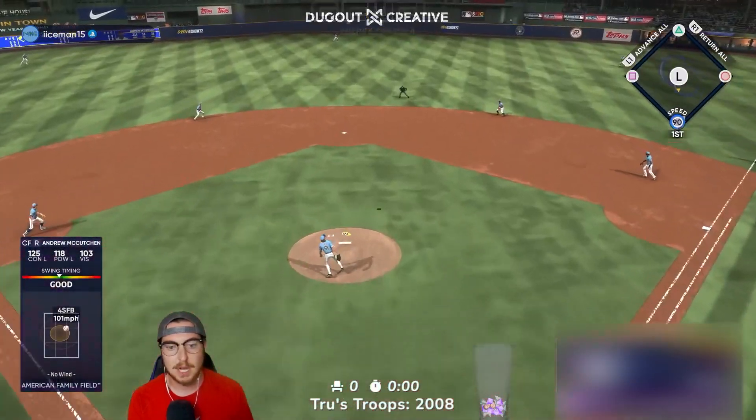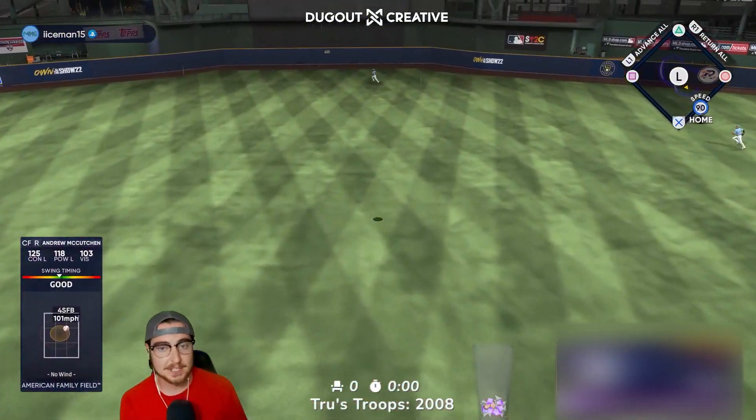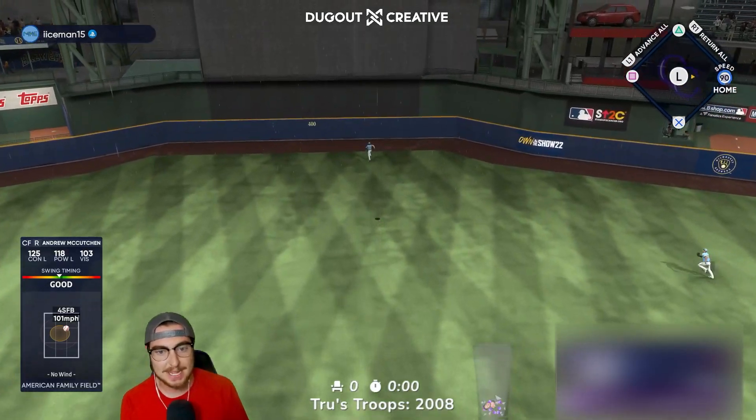Drew McCutcheon. Kutch? Kutch? This center field is massive. That's not going to fly. There's no way that's flying.